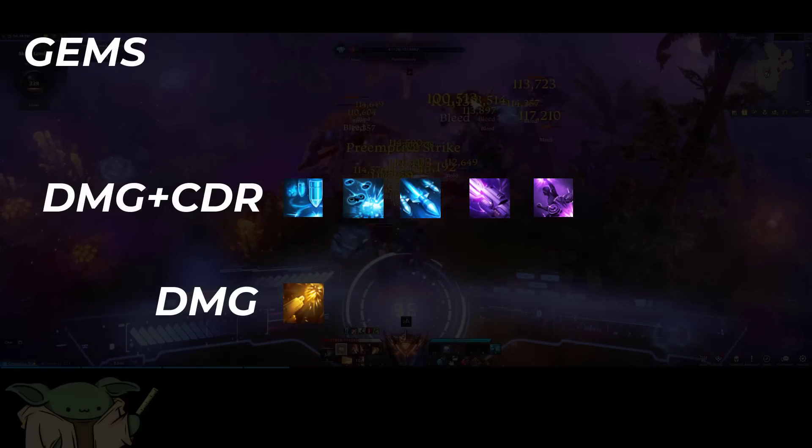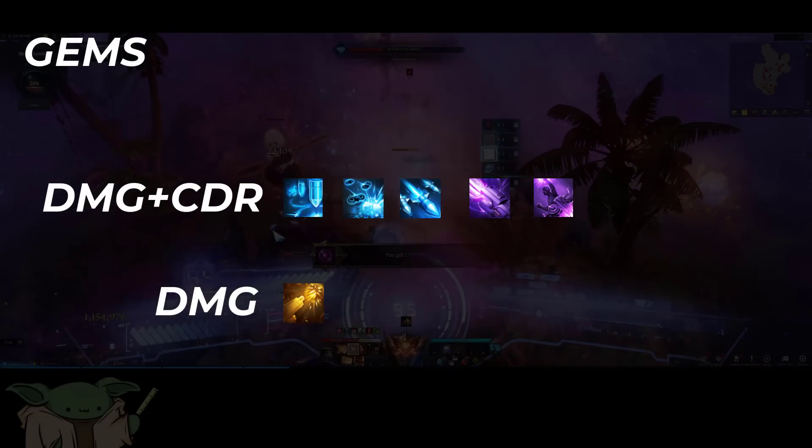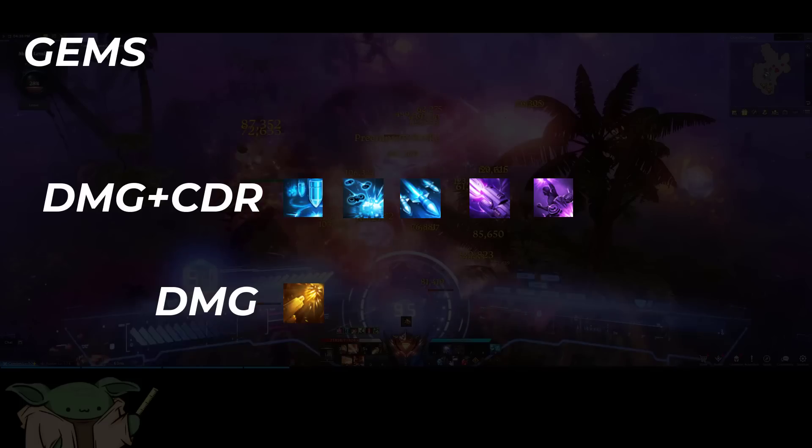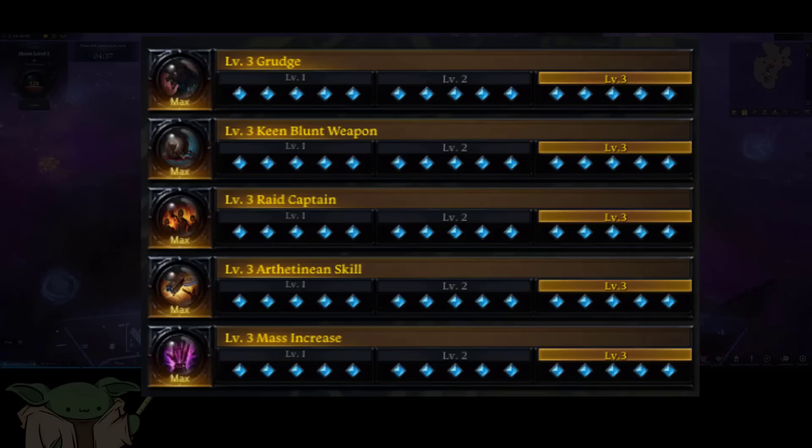For your gems, you're going to want a Damage gem and CDR gem for all of your joint skills and drone skills — all your blue and purple skills. For your final gem, you're going to want a Damage gem for Avalanche.